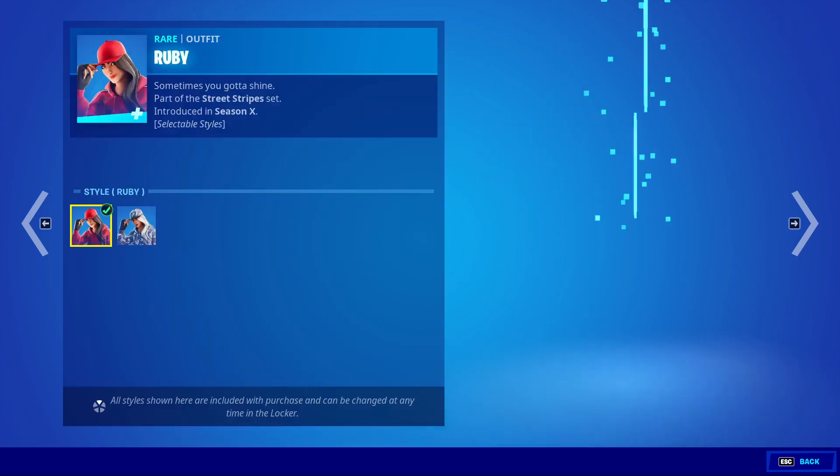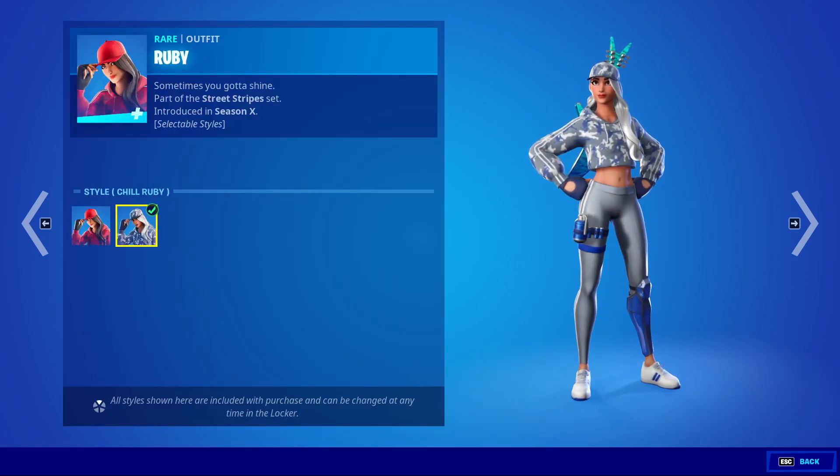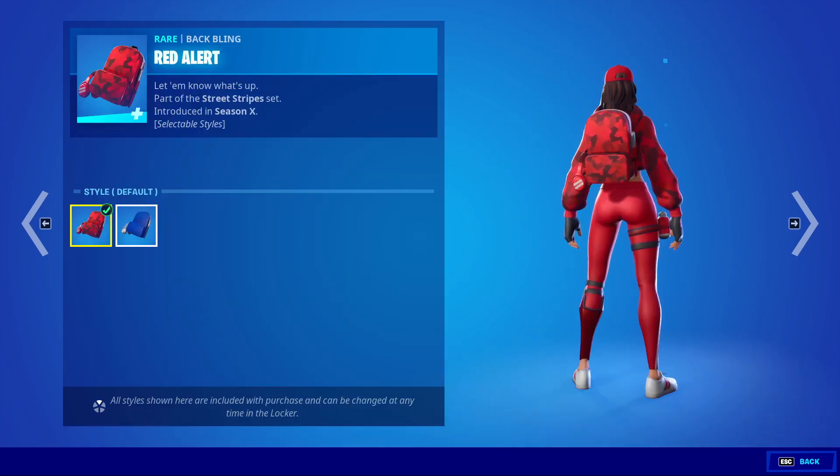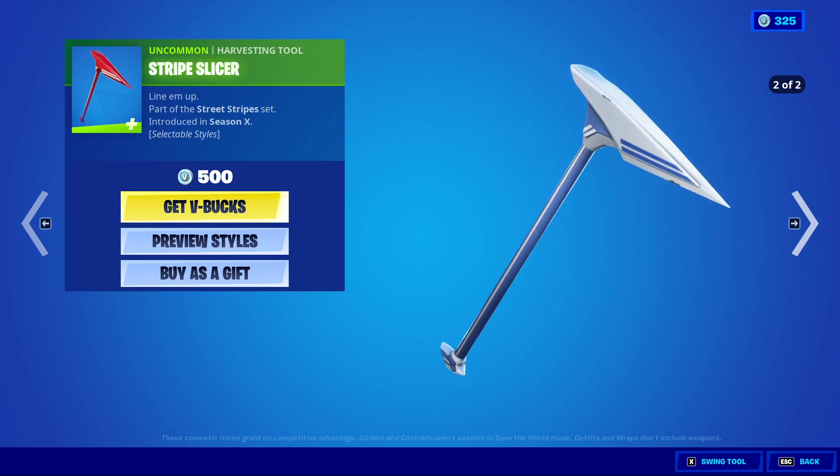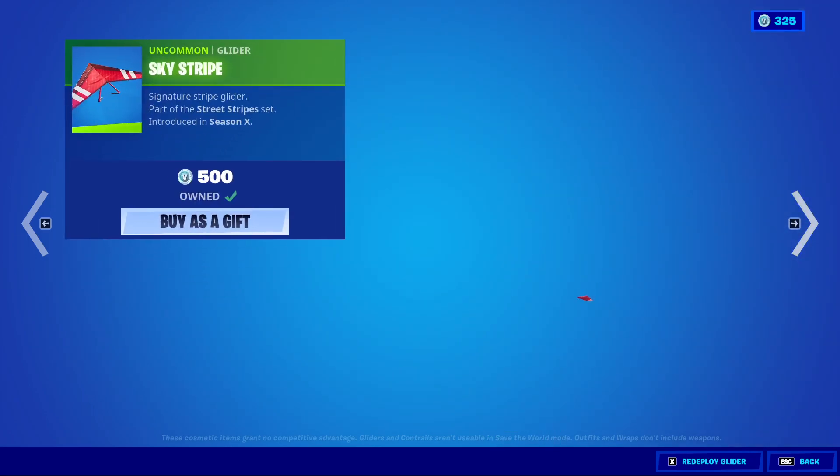Ruby's back and has a blue and grey style. Batbling is Red Alert and also has a blue style. Striped Slicer — I'm gonna get so many words wrong — just because I can now see my screen does not mean that I can read.